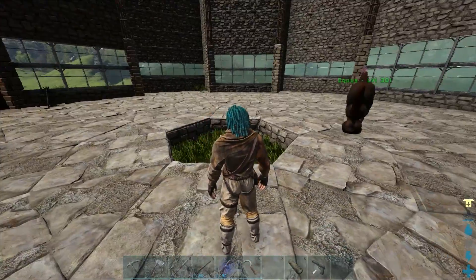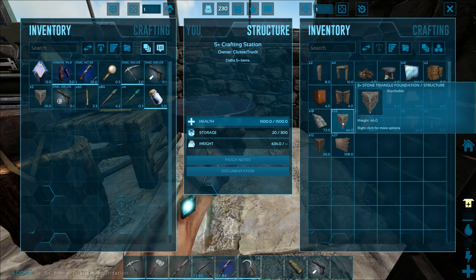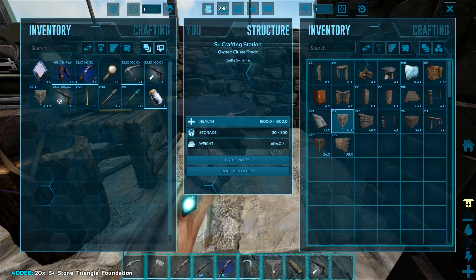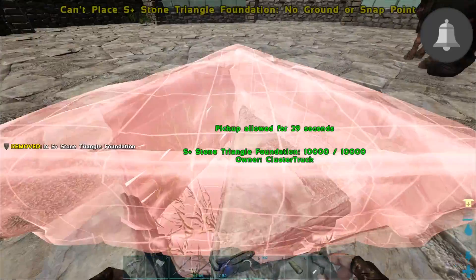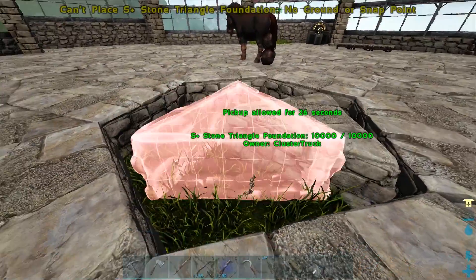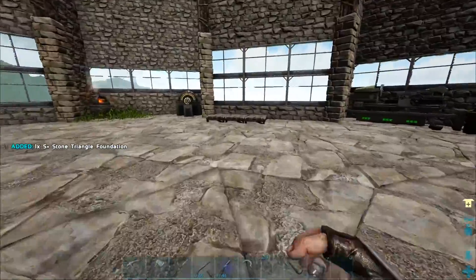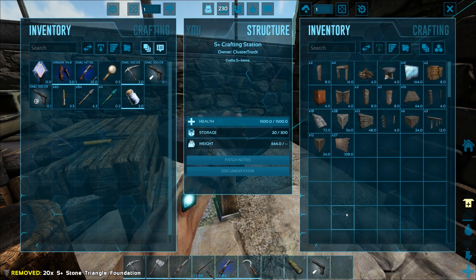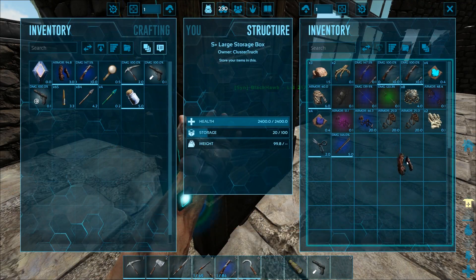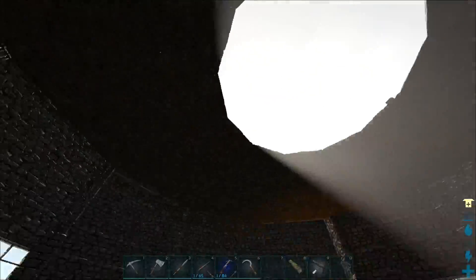Unfortunately, S+ recently got the official stamp — it's called the Homestead update — and unfortunately the update just completely broke S+. I can't snap anything to anything, so this is an issue right now. It's probably going to be fixed really soon. The Ark devs were saying in a livestream yesterday that they're working on getting it fixed as soon as possible, because this is a massive inconvenience for anybody who's been playing S+, because now you really can't build anything.